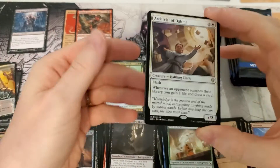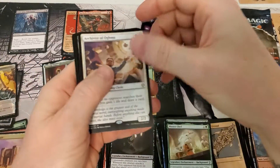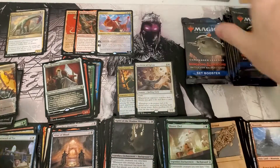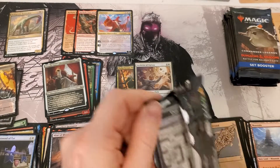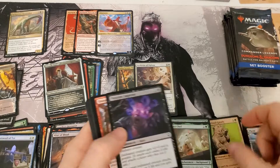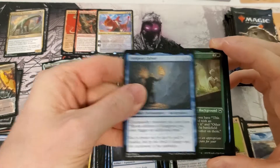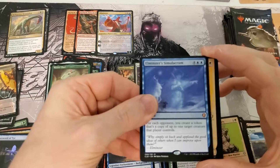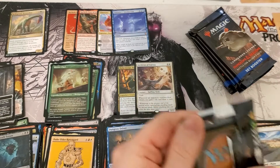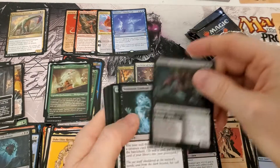Another etched rare — oh wait, there's a rare worth some money! A couple dollars. And a mythic worth a dollar — really? This is the list card. So we get one rare for money, and our mythics are worth literally nothing. Jan Jensen rare common etched — worth two bucks I guess. A duke rare, a tyrant, and nothing. We're on our last row — we got four mythics and they're not good mythics.